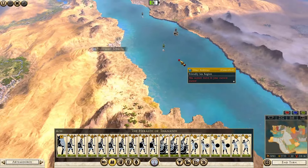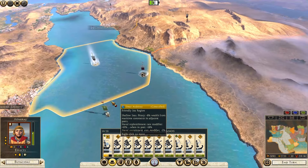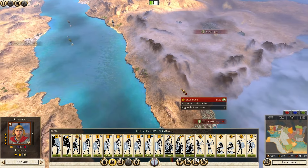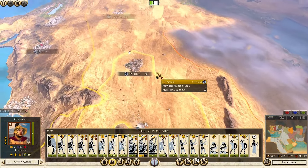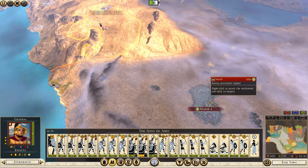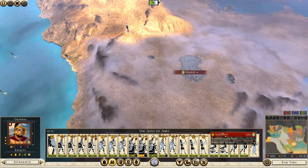Now this fleet over here — we're going to chase it. The last thing we want is for them to go around us. You will land here. And should we pull this army back to support? No, I'm sure he can deal with all this nonsense. You are just going to take the Marib settlement. You still need a little bit of replenishment so just move along the road. That's looking good.